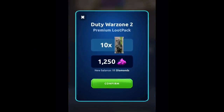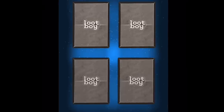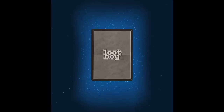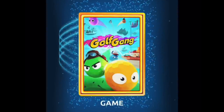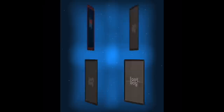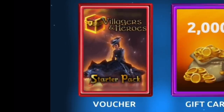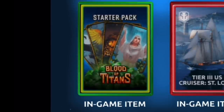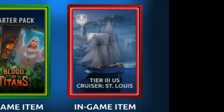I'm going to be using diamonds to open 10 Warzone premium loot packs. Just make sure you read the description of the pack you're opening. In this pack I'll be getting 4 random reward cards and 1 premium card that has a chance of getting either card points or other rewards, including full PC games. In this pack I got 4 random rewards: 2 free starter packs — one in Villagers and Heroes and another in Blood of Titans — as well as 2000 loot coins.